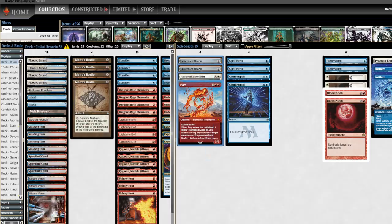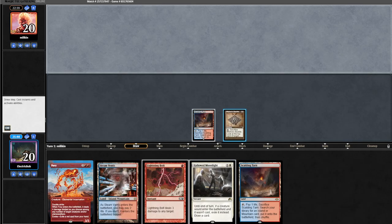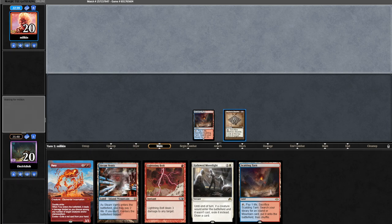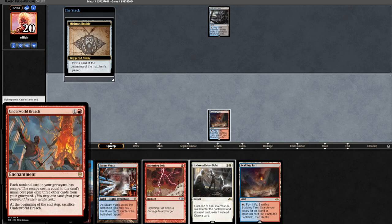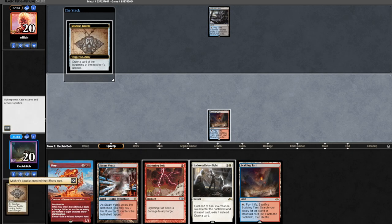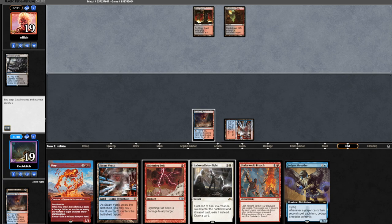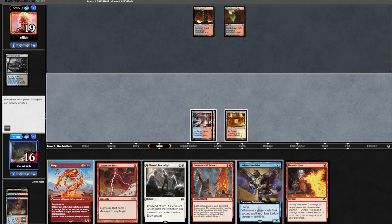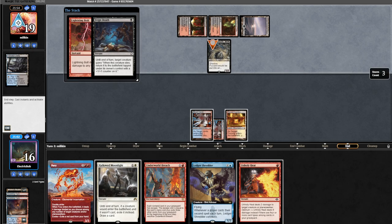We take out our Counterspells for better top-deck options. Game two, our seven is a bit slow but we'll keep. We go Scalding Tarn into Mishra's Bauble and do the Bauble trick — seeing the top card and shuffling away if we don't want it, essentially acting as a scry. We Bauble ourselves, see an Underworld Breach we'd like, keep it on top, and draw a Ledger Shredder. We play land and hold up Bolt and Hallowed Moonlight. Opponent plays land and passes; we fetch and find Unholy Heat. Play another land, shock it in holding up removal and Moonlight.